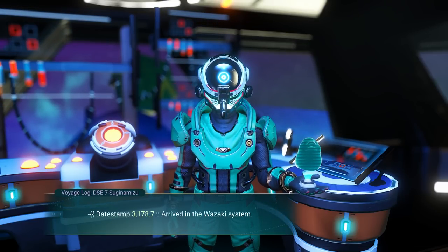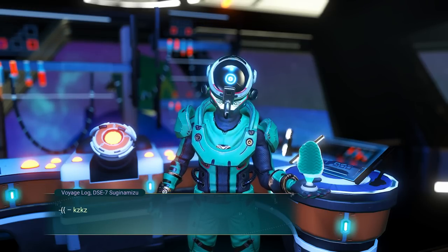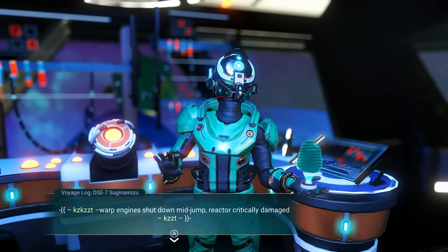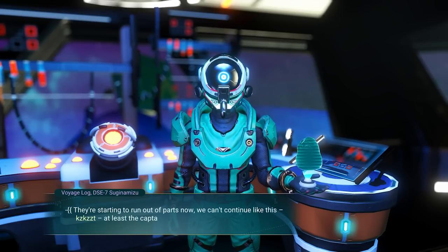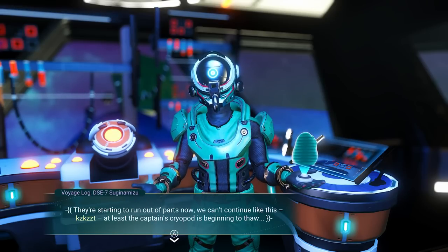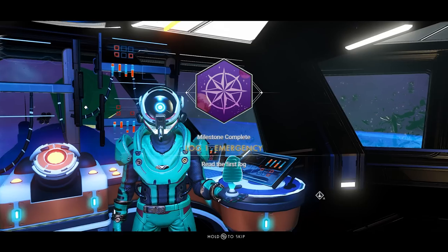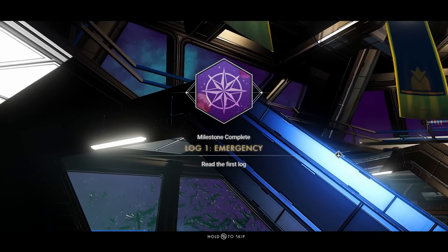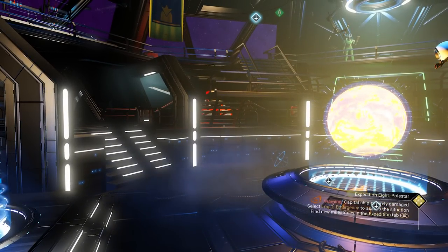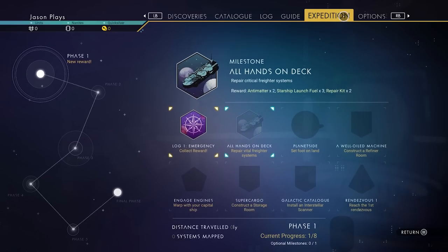Data stamp 3178.7 — arrived at the Wazaki system, warp engines shut down mid-jump, reactor critically damaged, running out of parts. The captain's cryopod is beginning to thaw — I just thawed out, I'm the captain! That's your first mission objective: read the log. To see what you need to do in the expedition, press your pause button and go to the expedition tab at the top of the screen.